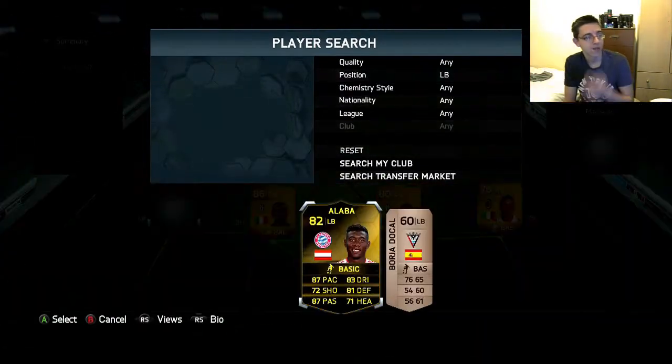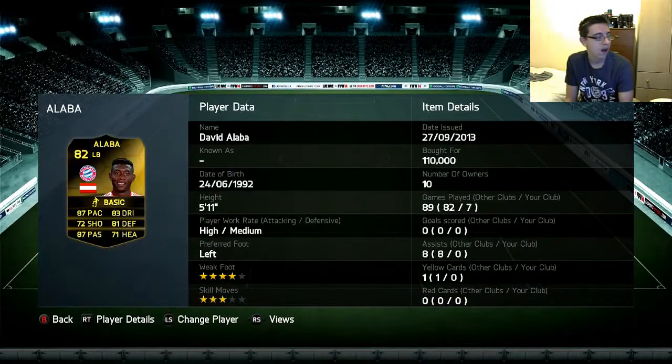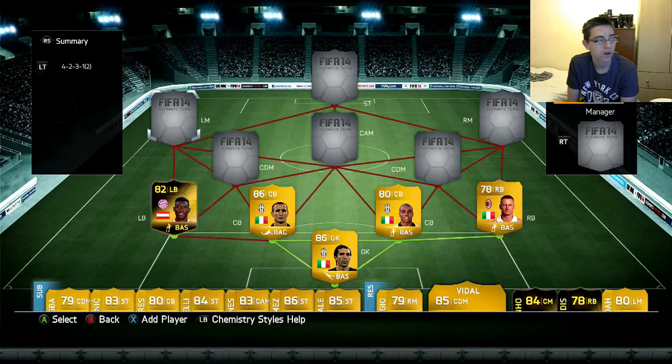On the left we have Inform Alaba. This is one of two Informs in this team. I did enjoy him, but I didn't really notice a difference between his normal card and his Inform, probably because the normal's so good anyway. Four stats are in the 80s and two are in the 70s, which for a full-back is just unbelievable. I'd just recommend getting his normal card — it's basically identical, and I loved that card as well.